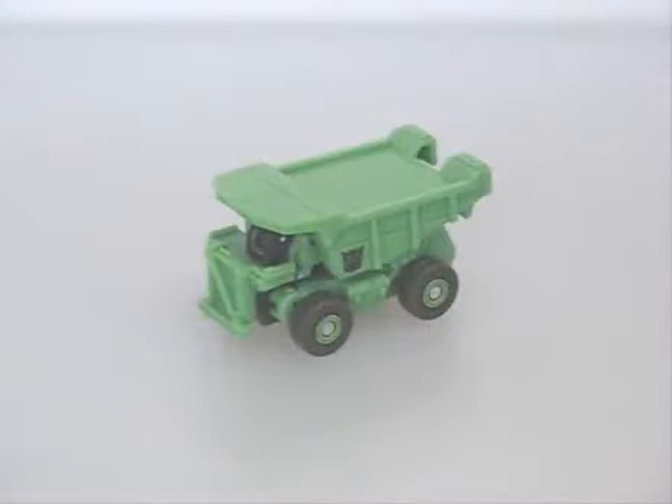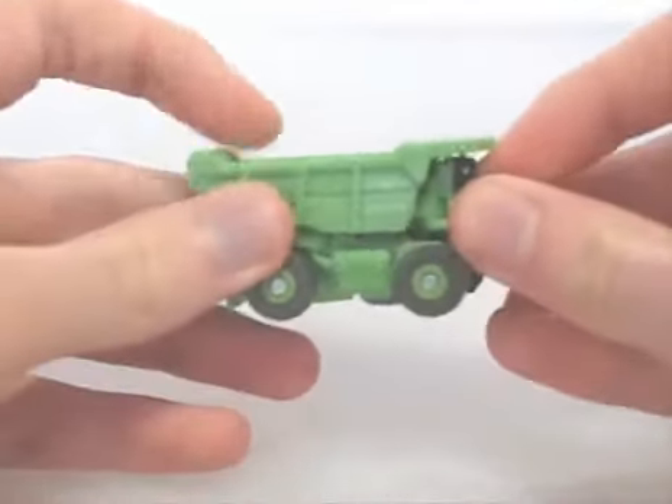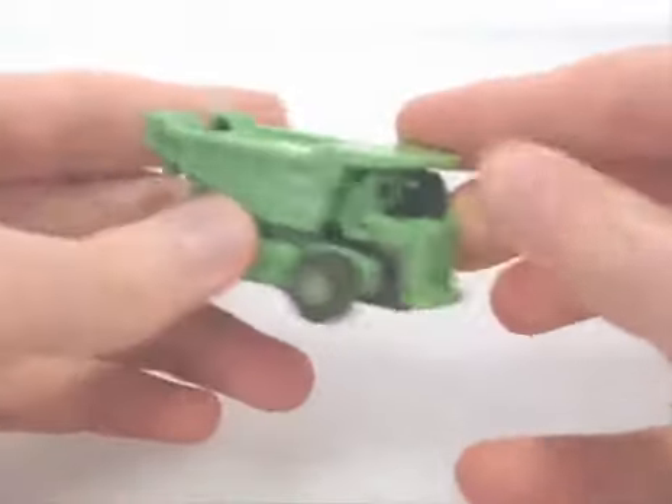Now for Long Haul, perhaps the most faithful to his G1 self, being a green dump truck and all. All these figures have great vehicle modes, and Long Haul is no exception by any means. While the paint is lacking, the mould detailing is quite nice for such a small toy. As you've probably guessed, the bed doesn't tilt back — well, it does in a way, but only during the transformation.